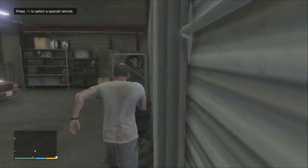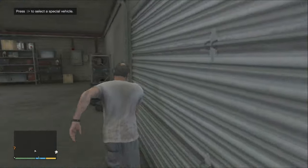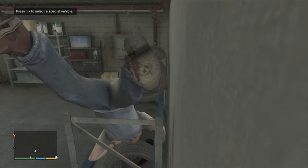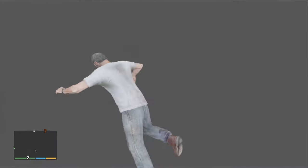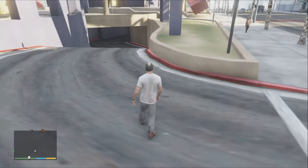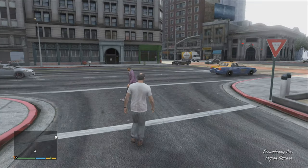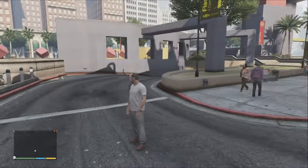If you play any version from 1.0 up to 1.27, you can enter Garage Mode quite easily. Just enter your garage and try to jump onto the tire rack until you get stuck. If successful, you will be teleported outside of the garage and eventually fall onto the Los Santos streets. Unfortunately, jumping in your garage was patched with version 1.28.